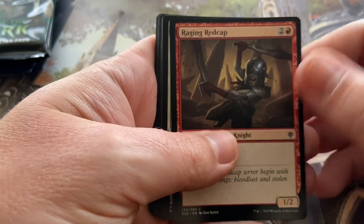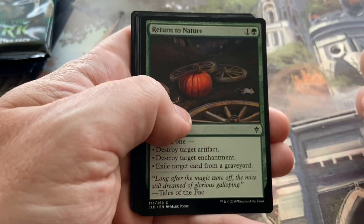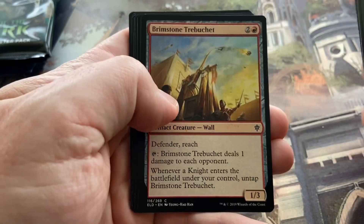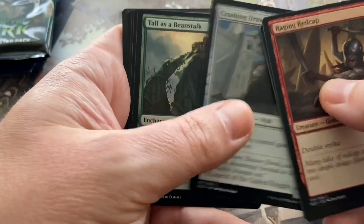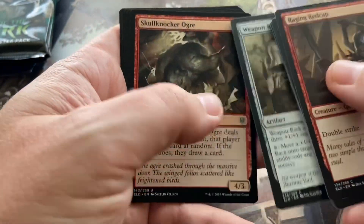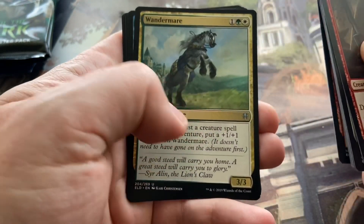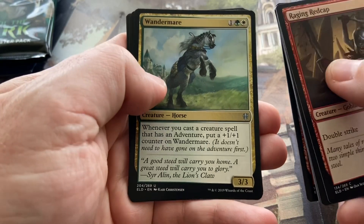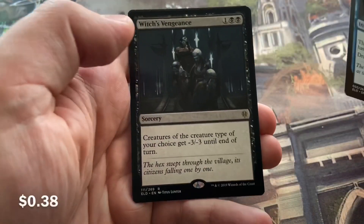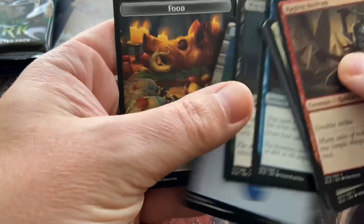We've got a Raging Redcap, a Lonesome Unicorn, Didn't Say Please, Return to Nature, Giant Skewer, Brimstone Trebuchet, Crashing Drawbridge, Tall as a Beanstalk, Barrow Witches, and Weapon Rack. I've seen many of these, but not all. First Uncommon, we've got Skullknocker Ogre, a Wander Mare, and Into the Story. And then for our rare, we've got Witch's Vengeance. I don't know that one.